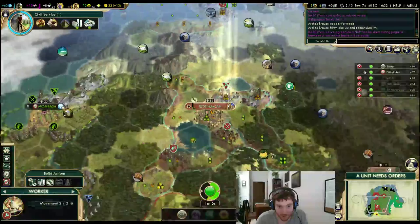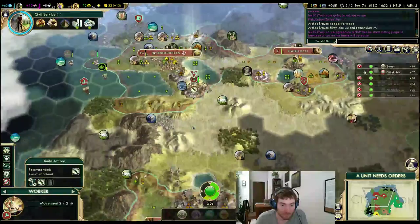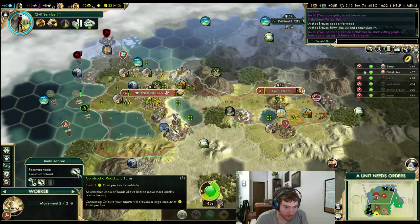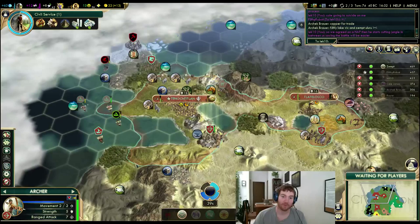I don't know why I'm getting scouted like 25 times with a scout. He was talking earlier about going to war — it makes me very worried that's something I'm going to have to worry about. I need another worker — I'll grab it in here. The city has production to spare because it's not doing anything else. I need to start thinking about roads too. I'm not low on military anymore — that's good. I don't want to be seen as low on military.